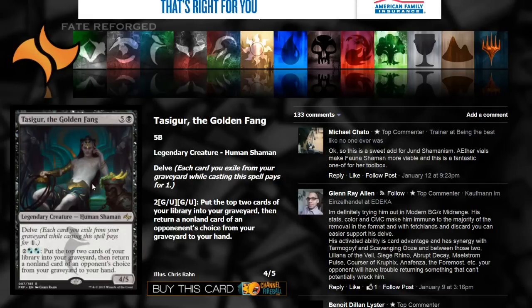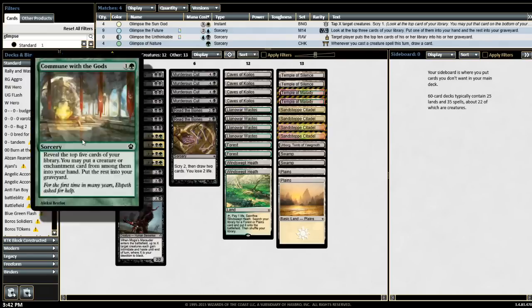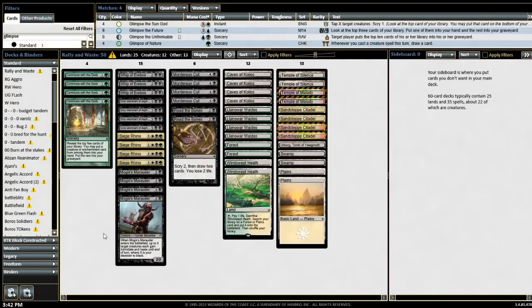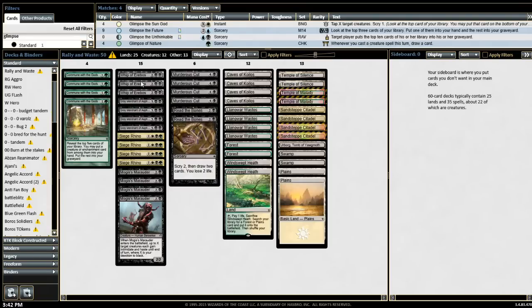On turn 4 you'll have an activation immediately and can start getting back cards like Read the Bones or Sign in Blood. You could even go Dark Deal, though I don't quite like it without Waste Not. I even thought about putting Waste Not in the deck with Commune with the Gods, which could fetch either Waste Not, Whip of Erebos, or similar. Whip is in here for pure value — you can whip back Siege Rhinos, Grey Merchants, etc. There might be other enter-the-battlefield effects from White, Black, or Green I'm not thinking of.